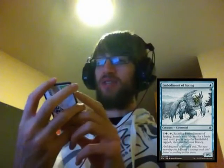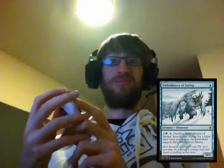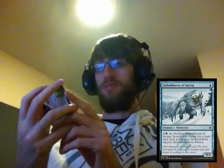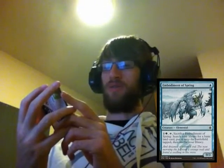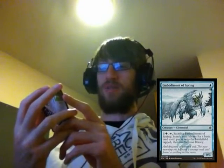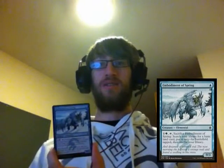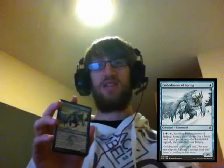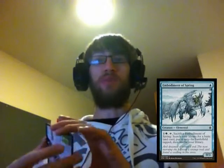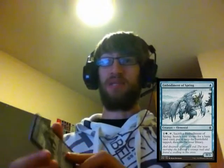Embodiment of Spring — got a few of these. One blue for a 0/3, which is a decent early game defender. You can spend one green, tap to sacrifice Embodiment of Spring, search your library for a basic land card, put it onto the battlefield tapped, then shuffle your library. So he's a basic defender for Temur until the other player gets too big, and then you just turn around and sacrifice it to get a land instead. Or you can chump block with it and if it's going to die, you just sac it instead.